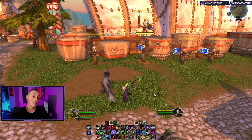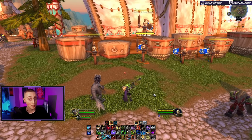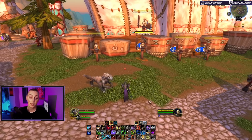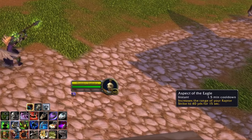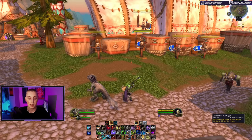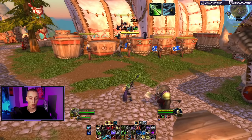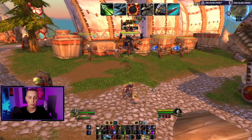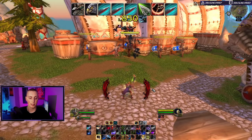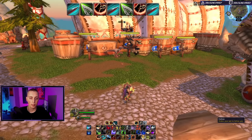If your health is low or you can't afford to get in close — say you're up on a ledge and your enemy is below — you can cast Aspect of the Eagle, which increases the range of your Raptor Strike to 40 yards for 15 seconds. Your damage rotation then looks like this: Serpent Sting, Murder of Crows, Wildfire Bomb, Coordinated Assault, Aspect of the Eagle — and now you can chop away with Raptor Strike from a distance.